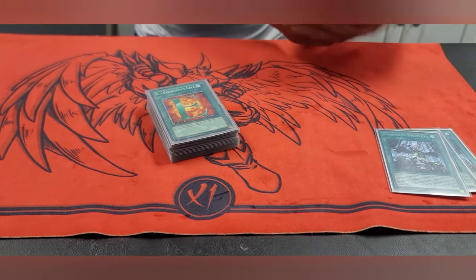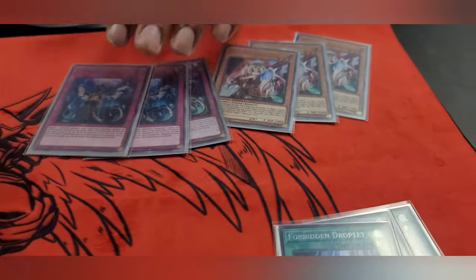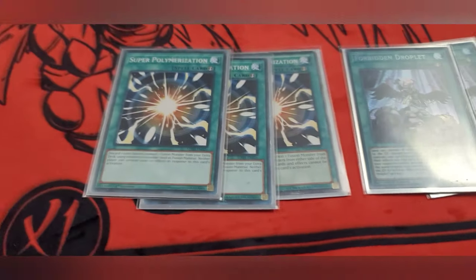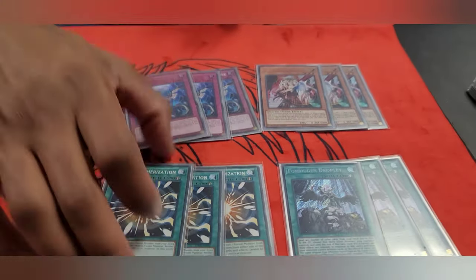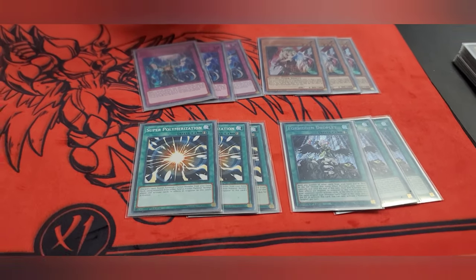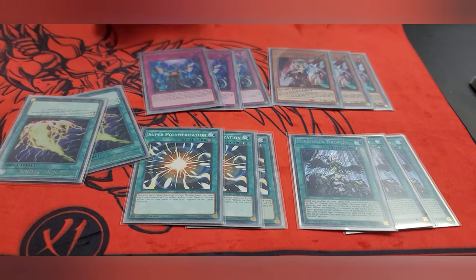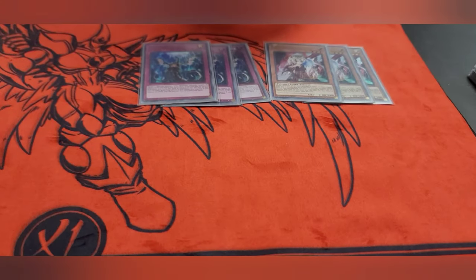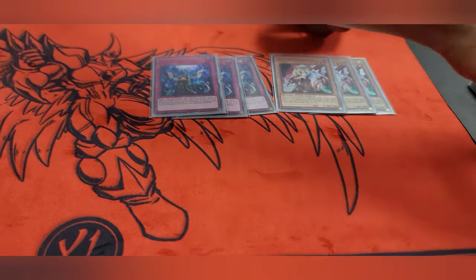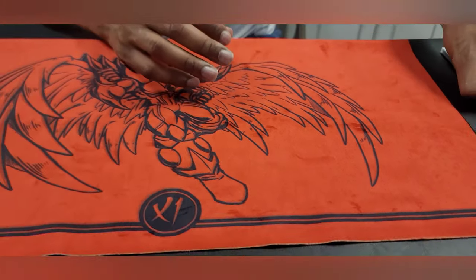That's my spells and my main deck. I played six hand traps — three Ghost Ogre, three Imperm — plus twelve going-second cards, and the deck is 45 cards to try to avoid drawing a lot of those one-of bricks, but it still happened quite a bit. Going second was fun to try, but too many boards are just hard to break, and they generate so much advantage that they can keep you from OTKing them even after you break their board, because the follow-up is just amazing.